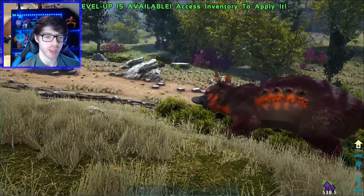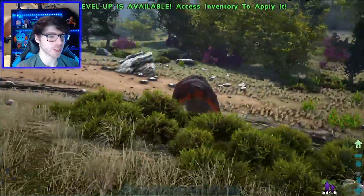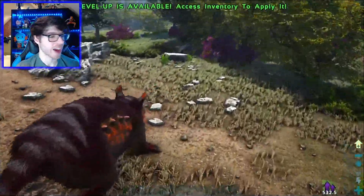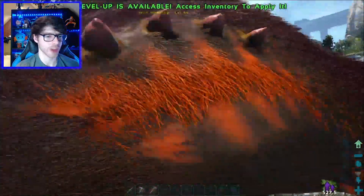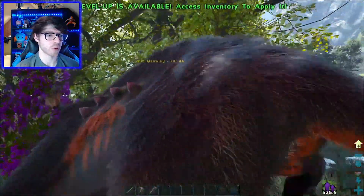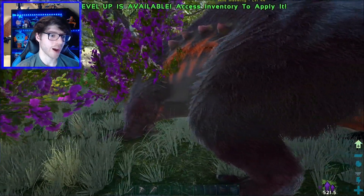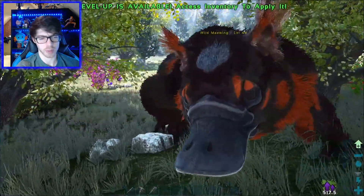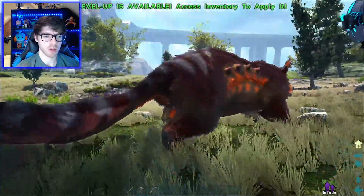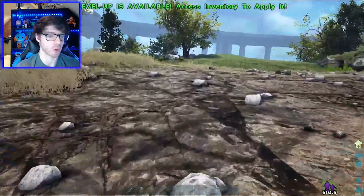At first I thought it was a thorny dragon, but it's not. It looks more like... do you know what it looks like? It looks like a platypus bear out of Avatar The Last Airbender, at least from the front a little bit. And it's clearly not aggressive. I wonder how you tame them - it's probably through knockout. But the name Maywing... I kind of get the idea that it's almost like a flying squirrel, well, a flying platypus I guess. But it sounds like a very cool tame, probably not one we're going to get yet.